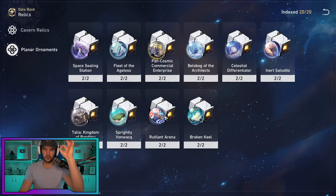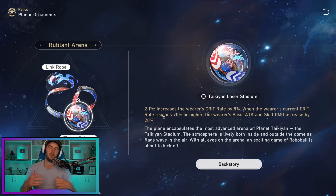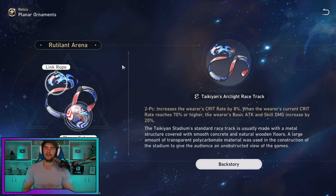For planar ornaments, I recommend Rutilant Arena — the new crit set. This is why I mentioned the chest piece depends on your substats and crit levels, because Rutilant Arena increases crit rate by 8%, and to get the second effect you need 70% crit rate, which increases basic attack and skill damage by 20% — and it's that basic attack buff we really want. On the orb, ideally imaginary damage, though attack is okay if you have godly substats on an attack orb. For the rope, I recommend attack — it's the most splashable option. Someone may come up with a crazy energy regeneration strategy in the future, but I couldn't get it to feel like enough damage.